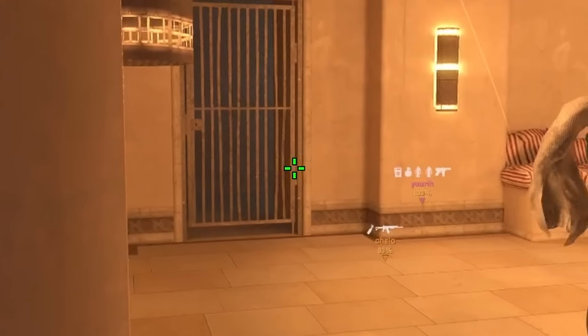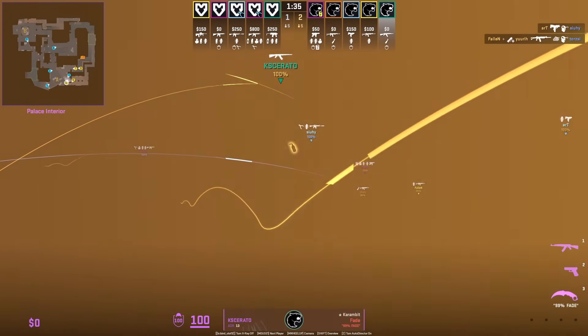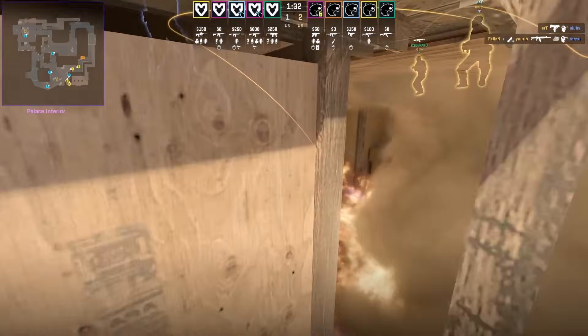Kixarato is going to molotov aft shadow with this lineup when palace is smoked out, and this molotov will cover only the bottom.